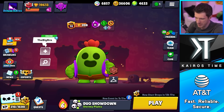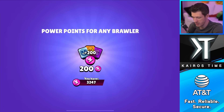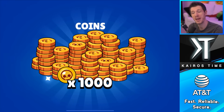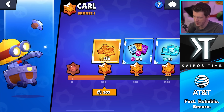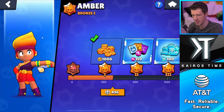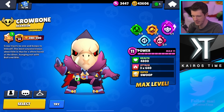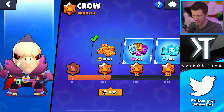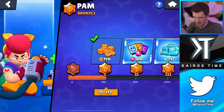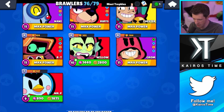Before opening the legendary, let me check mastery rewards. I got 2,200 power points for Dynamike's mastery, 750 coins for Colt, 750 for Stu, 1,000 for Max, 1,000 for Buzz, 750 for Carl, 1,000 coins for Amber, 750 for Bo, 200 power points for Griff, 1,000 coins for Byron, 1,000 coins for Crow, 750 for Poco, 750 for Tick, 750 for Nita, 750 coins for Pam, 1,000 for Gene, and 750 for Bo. This is actually so many resources — and it's also the last of them.